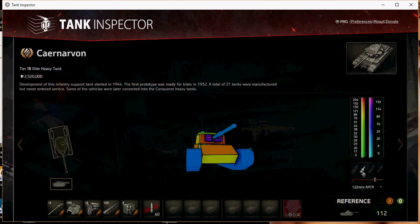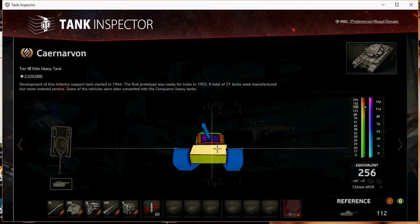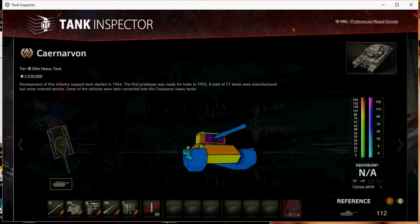Even if you've got an IS-6 firing your 217 pen APCR, those rounds only normalize by 2 degrees versus AP's 5 degrees. So it's actually worse to fire APCR at angled armor too. The only time it makes sense to fire APCR is if you're firing at flat armor.